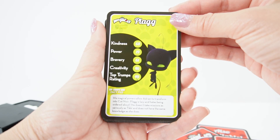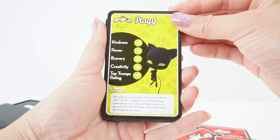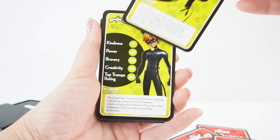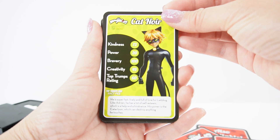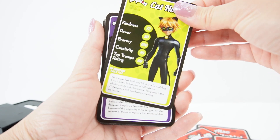Next is Plagg. His magical powers allow Adrien to transform into Cat Noir. Plagg is lazy and hates being ordered about. He doesn't take missions as seriously as Tikki and does not have the same knowledge as she does. Here's Cat Noir — he is super fast, lively and full of love for Ladybug. Like Adrien, he has a lot of self-esteem, which is a help and a hindrance. His power is the Cataclysm, which can destroy anything he touches.